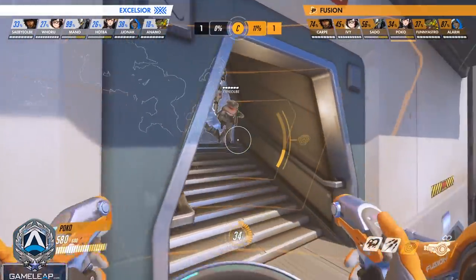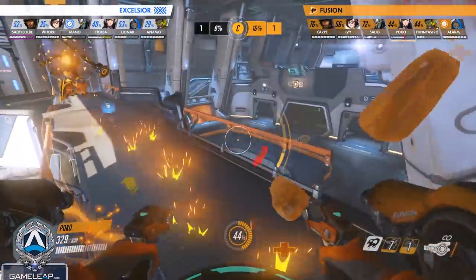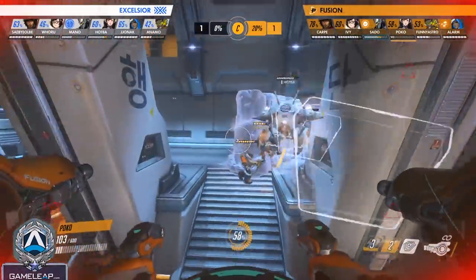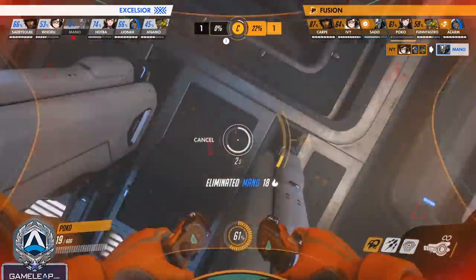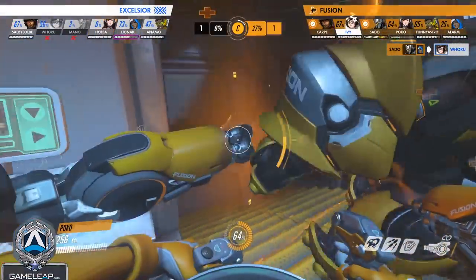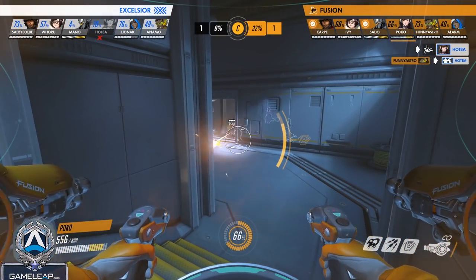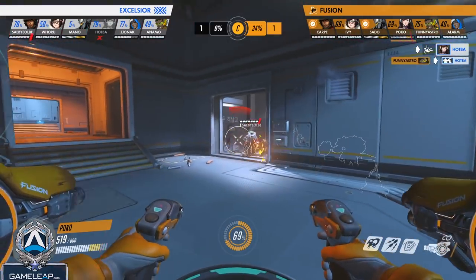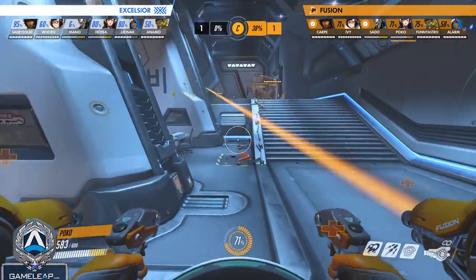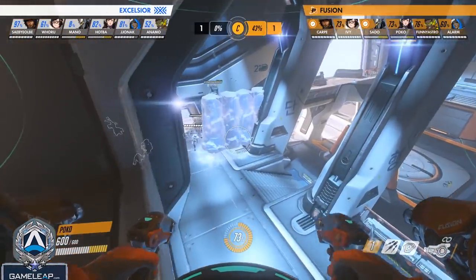Besides eating nades and orbs, look to eat enemy Firestrikes with D.Va. You can cut off a lot of the enemy Rein's ultimate charge if you eat his Firestrikes. It gives the edge to your Rein in the Rein vs. Rein matchup — if you eat all the Firestrikes, your Rein might get ult 30 to 40% faster than the other. Another thing you should do is contest isolated targets, especially on the high ground — a Hanzo flanking, a McCree taking an off-angle. D.Va is one of the few characters that can chase a McCree even if he goes out of LOS because you can eat a lot of his damage.